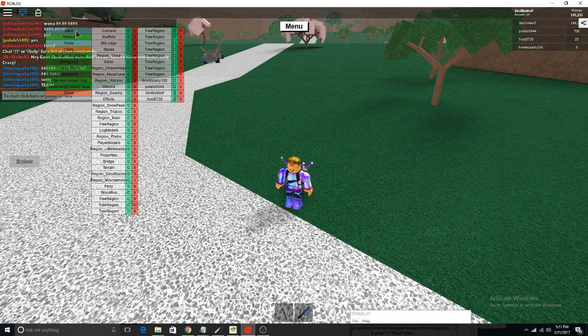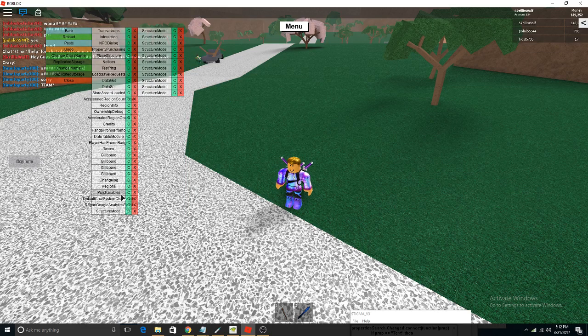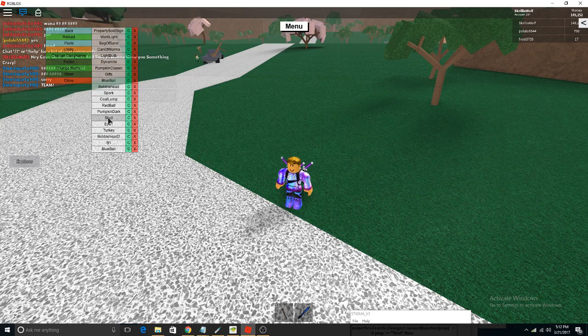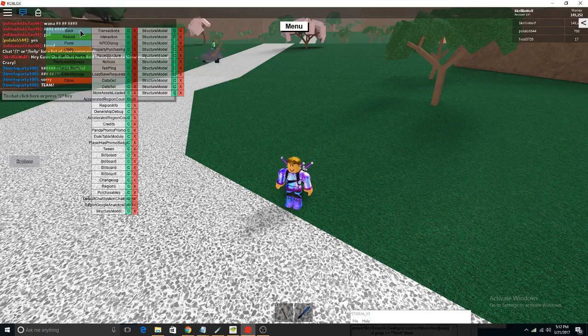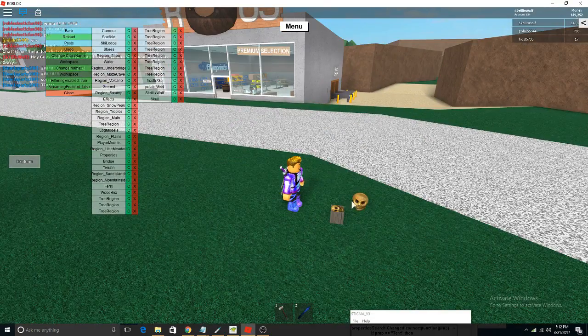I'm going to get rid of that. The next thing I'm going to do is the same thing — go to Replicated Storage, Purchasables, and then Other. As you guys can see, there's the Skull. I'm going to copy it and paste it into the workspace again. As you guys can see, here's the Skull.